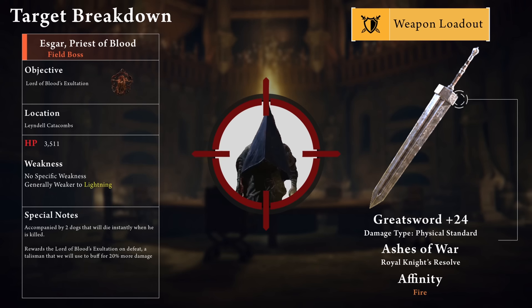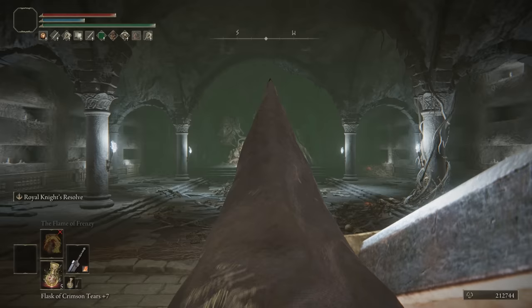This talisman pouch is actually a big damage increase because it allows us to use a second talisman. Up next we're heading back below the Capitol to kill Esgar, Priest of Blood. This field boss has about 3500 HP with no real specific weaknesses, but we're just going to stick to the Fire Greatsword for now. The objective here is the Lord of Blood's Exaltation.